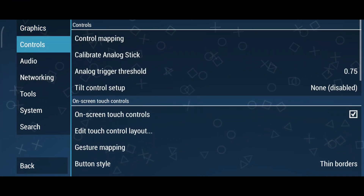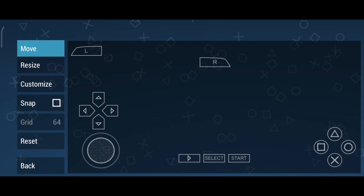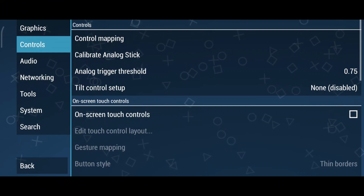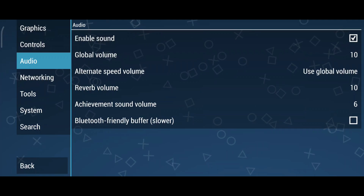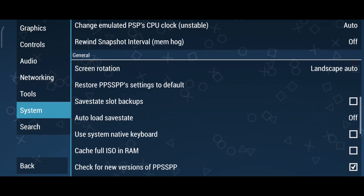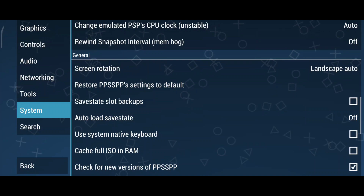The controls menu is another highlight of PPSSPP. You can fully customize the touch controls, including the size and position of buttons. If you use a Bluetooth controller, you can disable the touch controls altogether. In the audio menu, I recommend keeping the default settings. And as for the system menu, there are lots of options, but I don't think any changes are necessary here. Don't worry if you mess something up — there's always the option to restore settings to default.